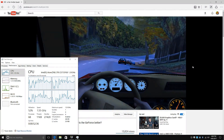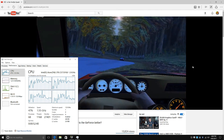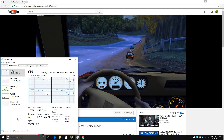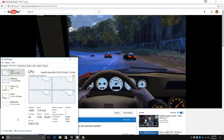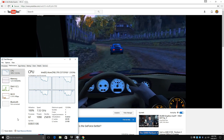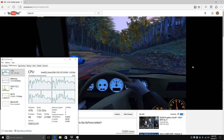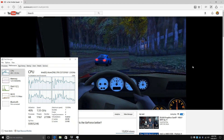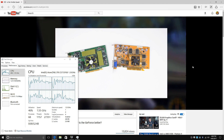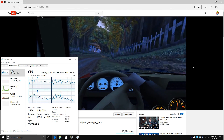Let's have a look at performance watching YouTube. What is important with this device is you need to pick the right browser. Google Chrome doesn't really work well — at 1080p 60fps videos we're getting 100% CPU load. However, switching to Microsoft Edge and the load goes down to 50%. It seems to be more optimized for the Intel Atom CPU.